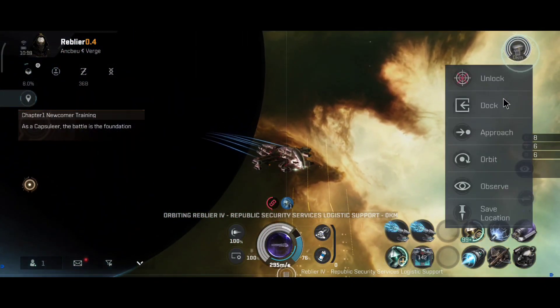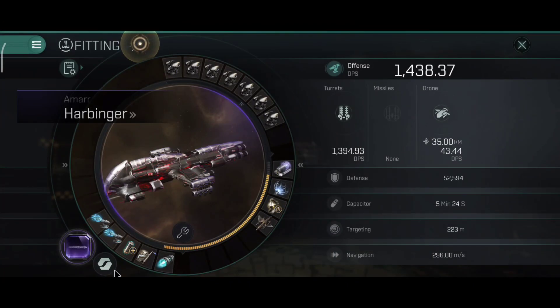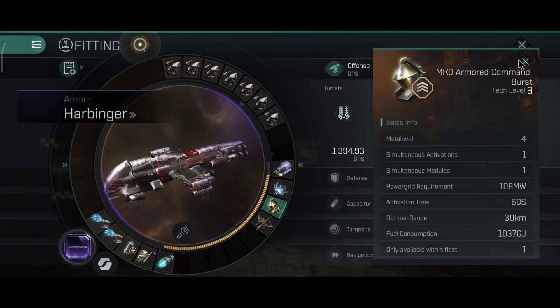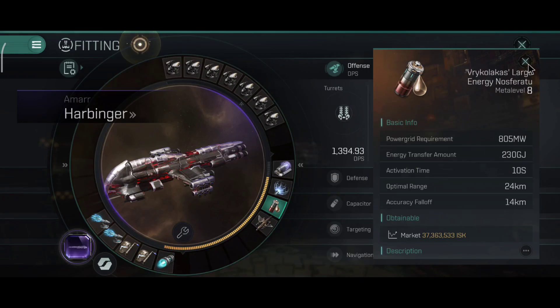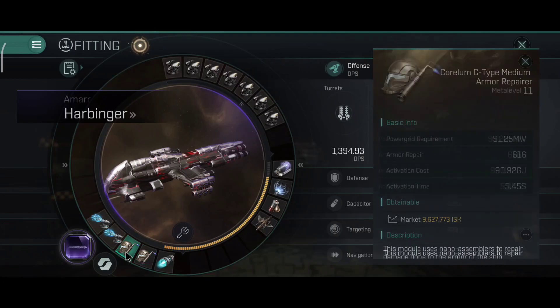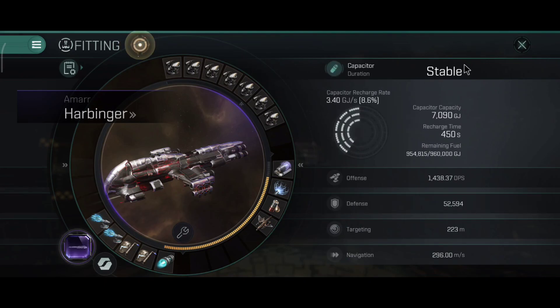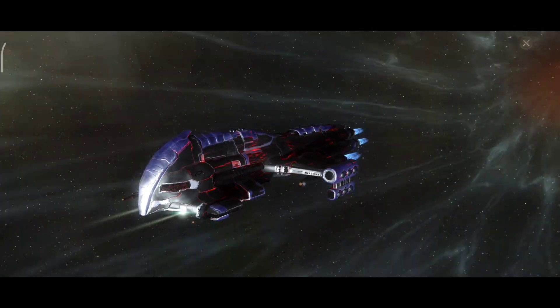Those are the PvP builds — they give very good DPS and good tank, and for short combat they work really well. For a PvE mission build in high sec or low sec, I would use the tanky builds I showed at the start. But for high sec you don't really need a lot of tank — I would go maximum possible DPS, doing the dual armor repairer build with either a large nosferatu or with a command burst module. I personally prefer the command burst module for the extra tank.